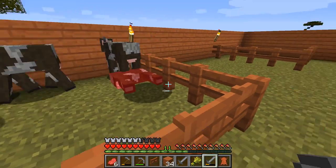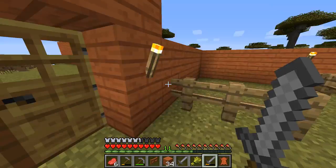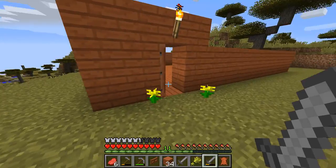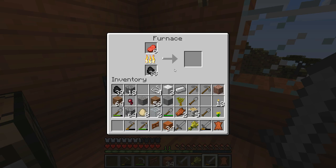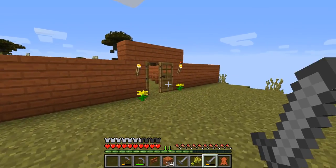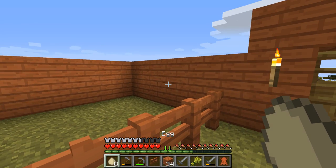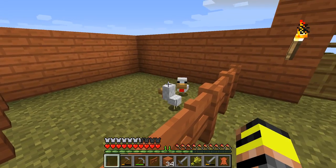I gotta start cooking some food here. And I might try to get some chickens in here too. Let me just go throw this in the cooker right here. I have eight eggs — let me just do this. Yes, I got two chickens. Okay, that's a good start.